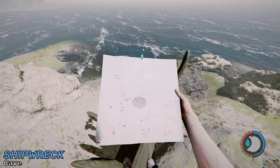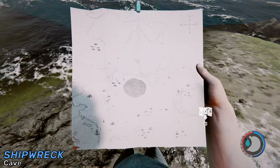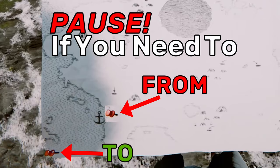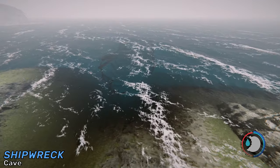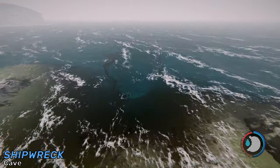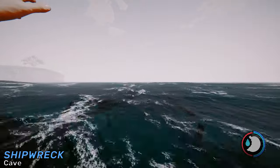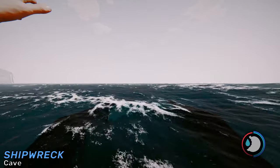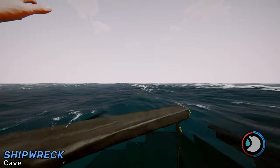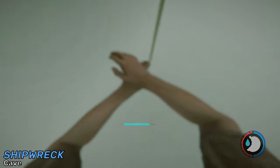Once you get over here, you're going to see half of a ship right here. There it is on the map. You should be able to simply follow the boat — you can see it in the water right there. Just literally follow the boat, and you'll come across once again a plank in the water.